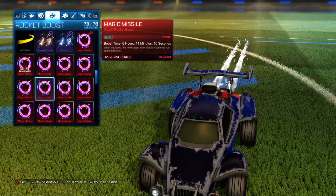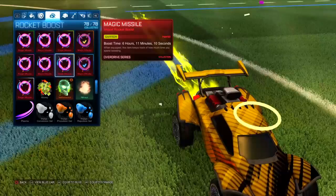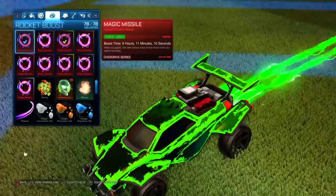Right here is the saffron color of the magic missile — very yellow, very bright, and it looks kind of cool. I'm not really a big fan of saffron but it still looks quite cool if you ask me.